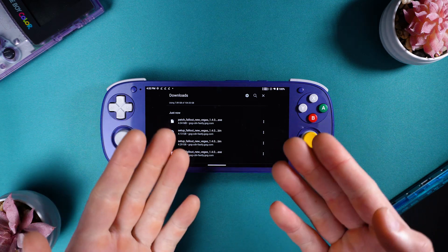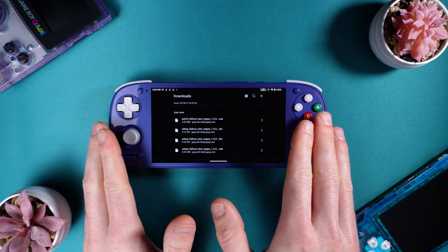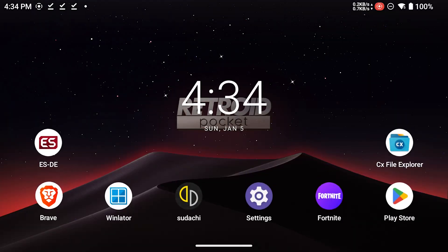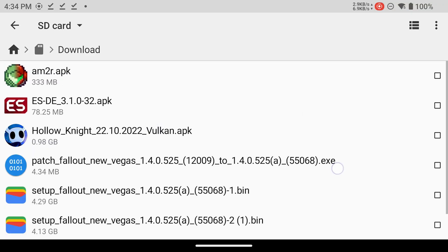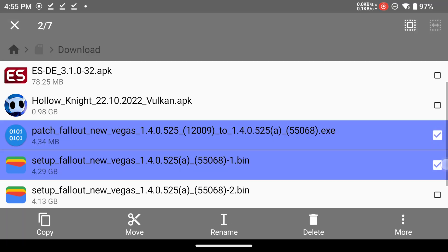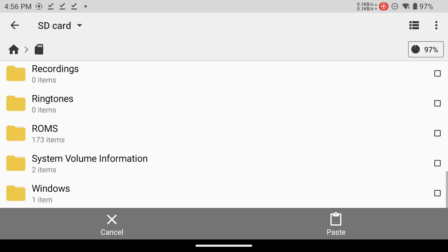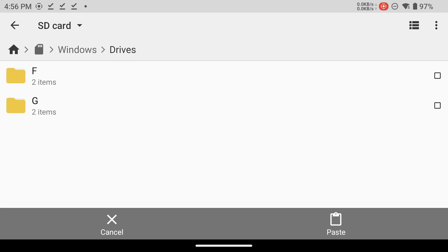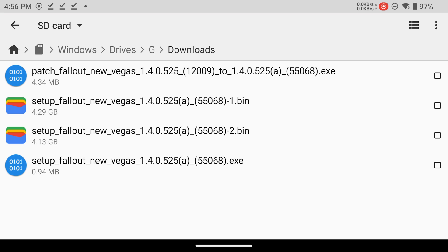So if you have access to a computer, you might want to download the files there and then transfer them to your device. But I wanted to show that you could do this all on your device if you don't have access to a computer. Let's go back into CX File Explorer and go to your SD card download folder. Once your files have downloaded, you should see our four files that have Fallout New Vegas in the name. Tap the checkboxes on the right side and then tap Move. Go back into your SD card, scroll down, tap Windows, Drives, G, Downloads, and then hit Paste. Now you'll see our four Fallout New Vegas files are in our Windows Downloads folder.